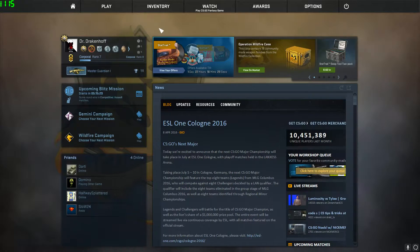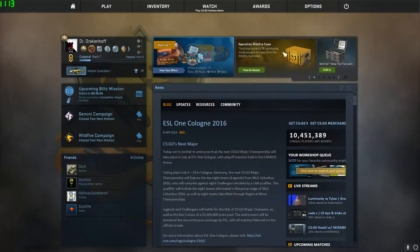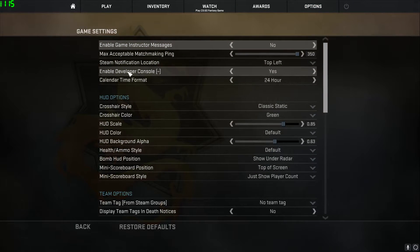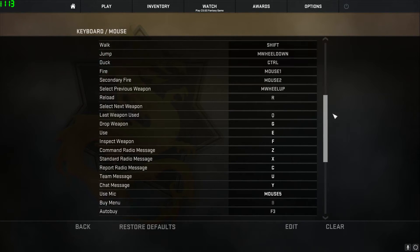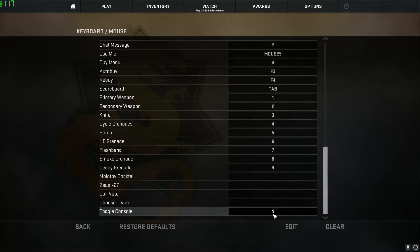I'm gonna show it to you now. What you wanna do is open the console. If you don't know how to open it, go to game settings and enable the developer console — toggle it to yes. Then go to keyboard and mouse settings, scroll all the way down, find 'toggle console', and set it to whatever button you like.